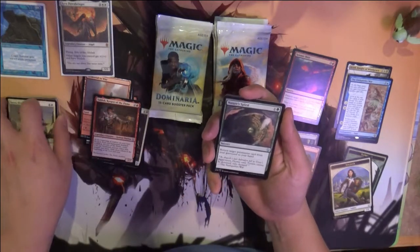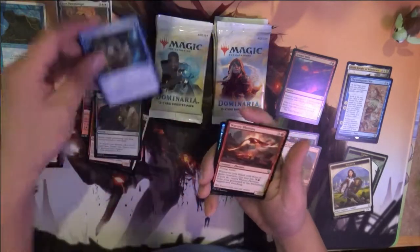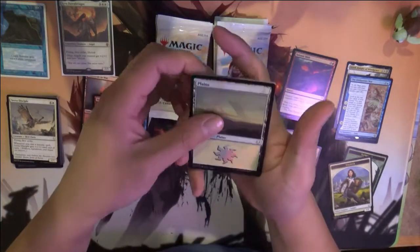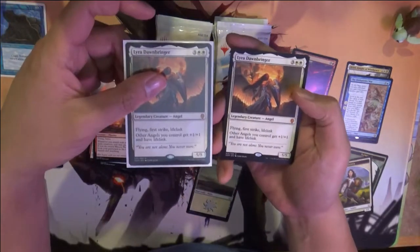Nature's Spyro — return target permanent. Curator's Ward. Hollow Plains. And another Lyra Dawnbringer.